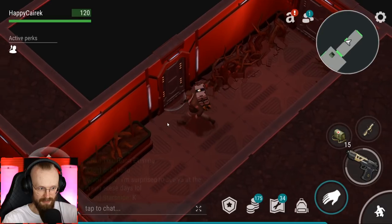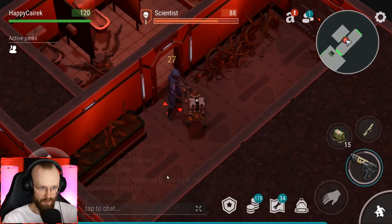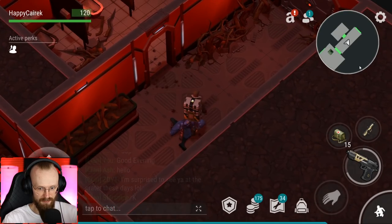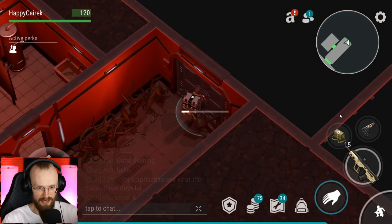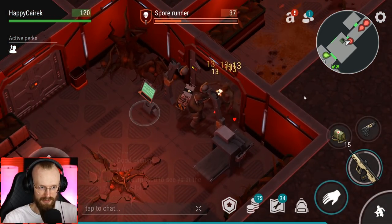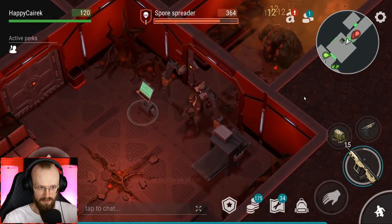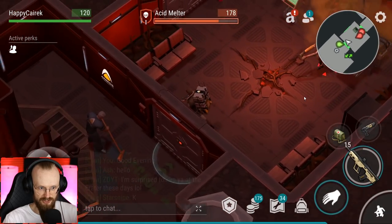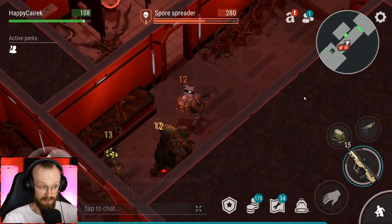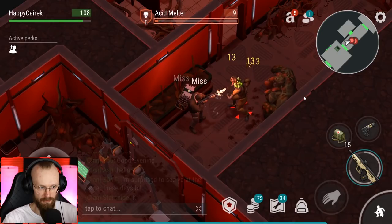Whatever, let's get the equalizer and go a bit forward. I don't know if we're going to be clearing these rooms - sometimes you get a chest here, not always, but occasionally you do get lucky. Let's get the equalizer. What if there's another one of those toxic spitters? Yes, there's that acid melter - not toxic spitter but acid melter already. I gotta just dodge, dodge, dodge. At least this time the acid melter doesn't spit on me that often.